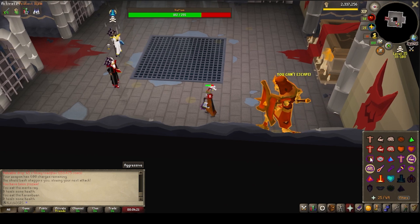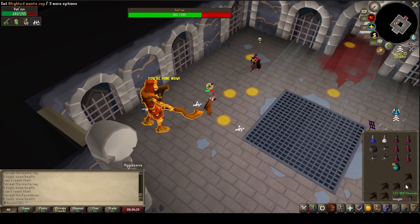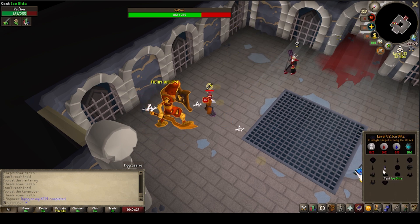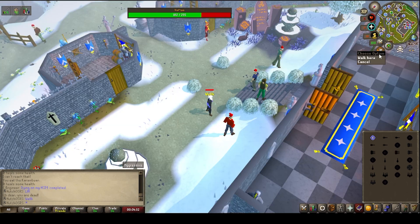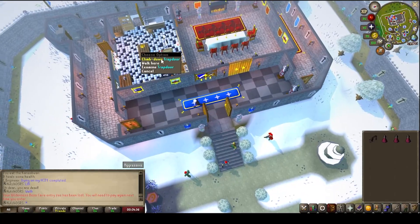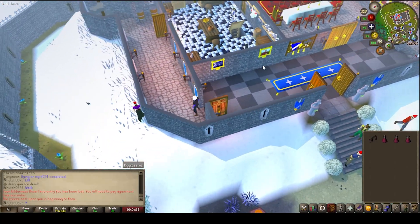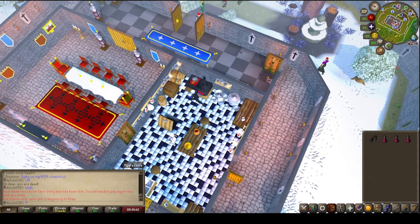Whilst my luck was in, I thought I would try some Vetion to see if I could get the Skull of Vetion. This was the second kill and I got absolutely destroyed by level 107s — one less than the maximum level I can unlock — and I lost 1500 ETH, which sucks to get back. But you know, things happen in the Wilderness.